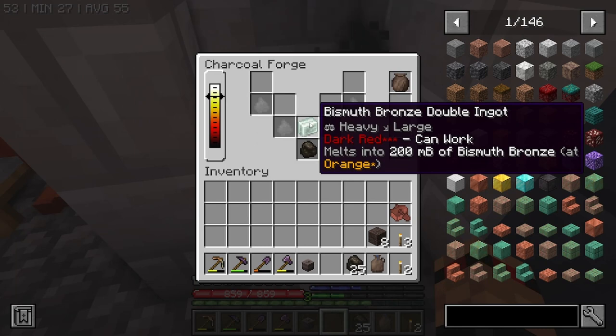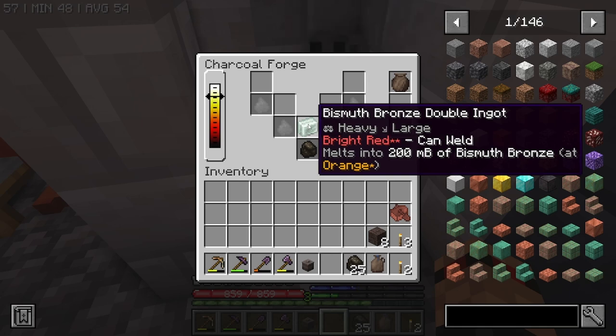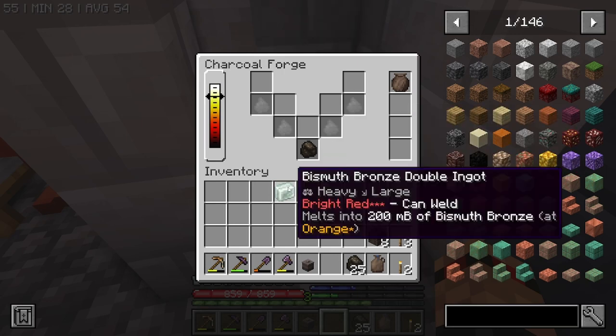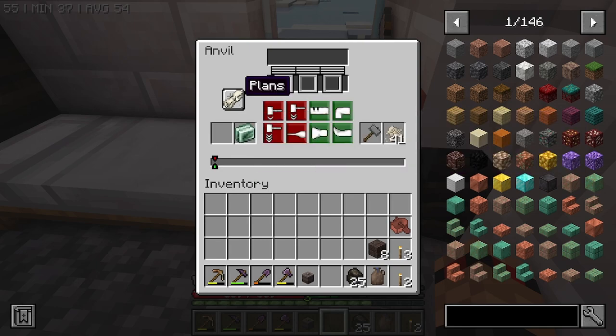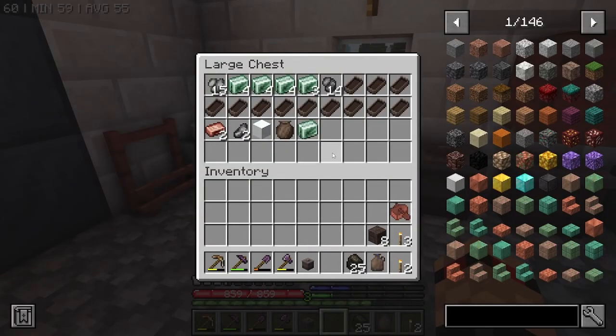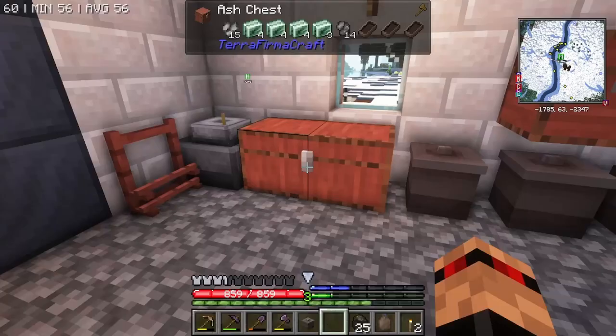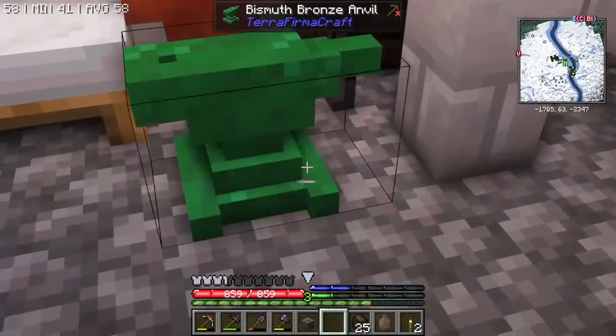I'm going to wait for it to get to 'can weld' to see if that's what it needs. I thought 'can work' sounds about right - I think it needs to go up to brilliant red and then over to 'can weld'. We'll give it a couple of seconds, maybe one more star just to be safe. I don't get you, bismuth bronze double ingot - why do you not work? It's got to be a bismuth bronze anvil, hasn't it? I just looked it up - it does need to be that. Okay, I can just make the anvil.